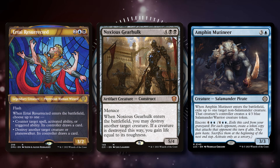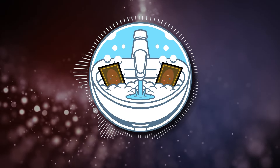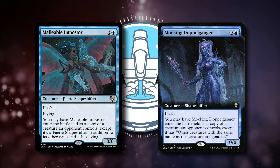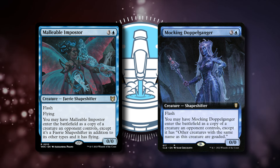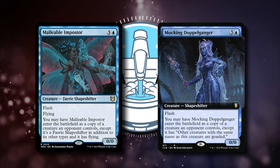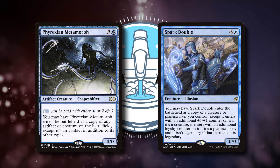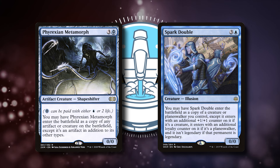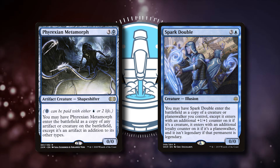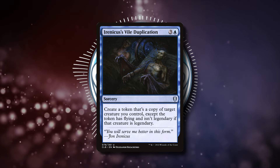In total, we have four clone creatures in the deck. Two of them can only clone opponents' creatures: Malleable Impostor and Mocking Doppelganger. These are a great way to give away multiple of the same creature, or get additional ETBs from creatures we've already given away. The other two are Phyrexian Metamorph and Spark Double, which can copy any creature. Most of the time, we want to use Spark Double to copy our Commander to get additional end step triggers. I also included Arena's Veil Duplication to clone our Commander — after all, it's the namesake card.